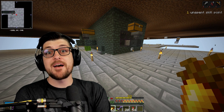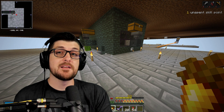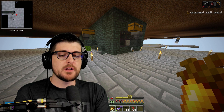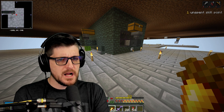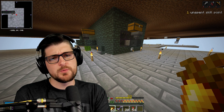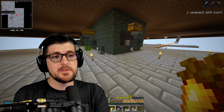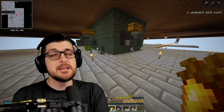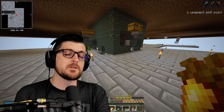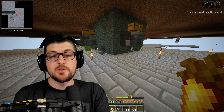Hey everyone, Tepan here. Welcome back to Sky Vaults, episode 47. We've got some mob farms to do — a slime farm for sure, and then we're going to try to make a plan for copper, snowballs, and all that kind of stuff in the future. Snowballs we really just have to set up a snowman, but we'll have to set that up in the river biome because snowmen melt in savannas.